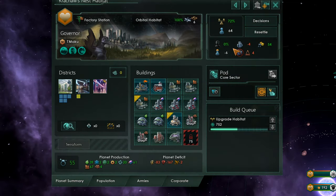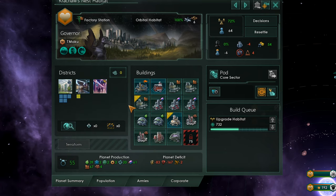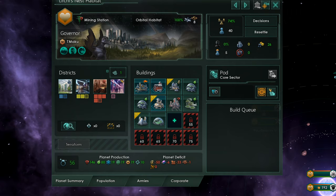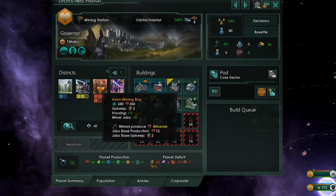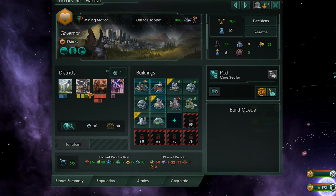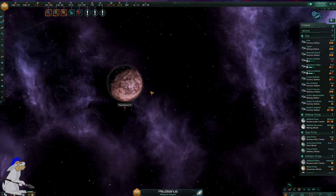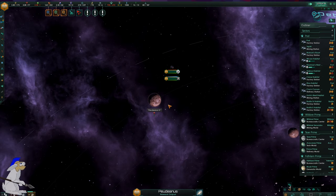Normally when you build a habitat station there won't be anything special about it. For example, this one is completely unremarkable — I can build habitat districts, trade districts, and leisure districts, so this is the default. You may notice some habitat stations actually have other things going on. For example, this one has astro mining bays, and you might wonder why some have mining bays and some don't. The answer is it depends on what kind of planet you actually build the station around.